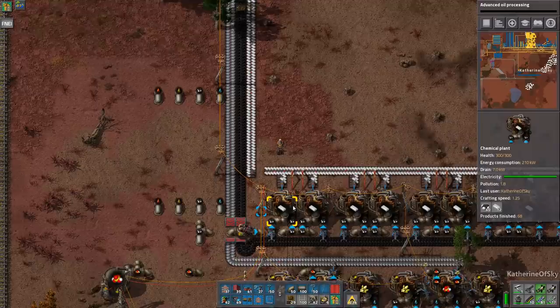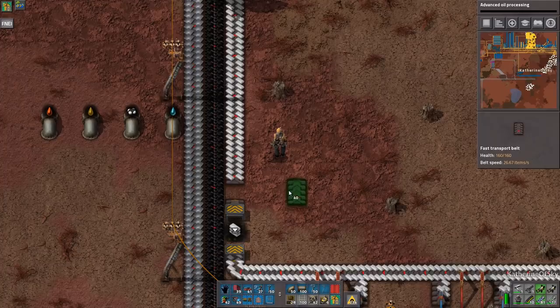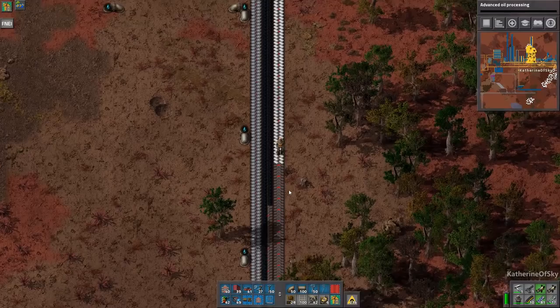Greetings and welcome back to Factorio. I'm Catherine of Skye. We have been making plastic in the last episode, and of course KOS forgot to put the stacker on, so yes, we're gonna do this. It'll be fine, though. Let's just clear off the rest of this plastic belt.